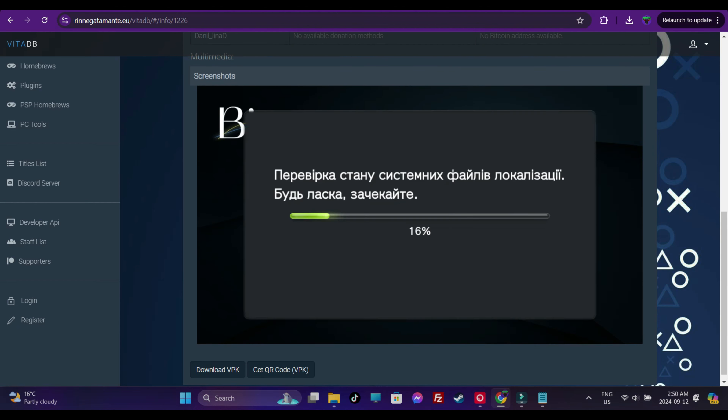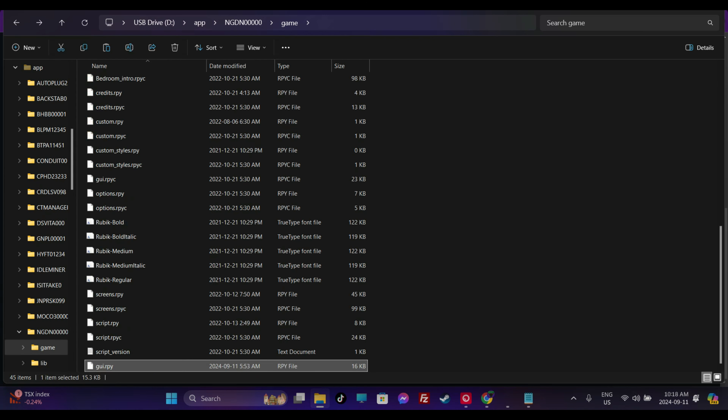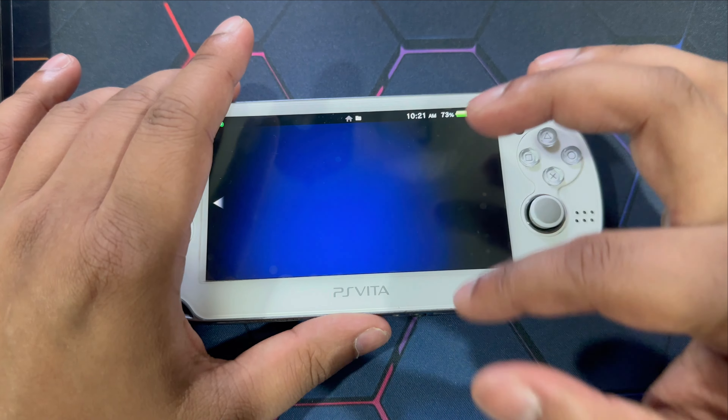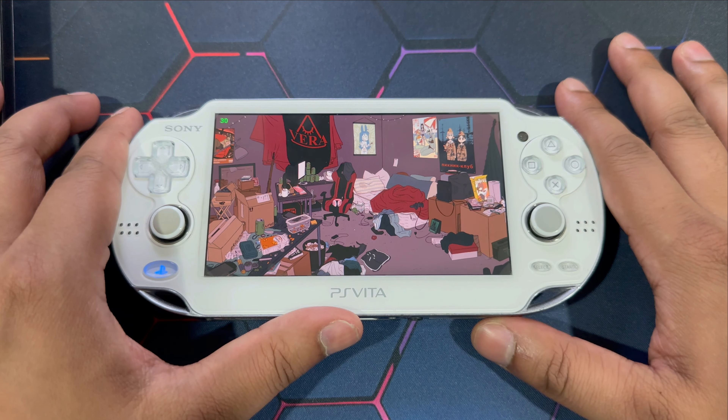Now copy your downloaded GUI.RPY file and head back into the destination game folder on the PlayStation Vita's memory card where you just pasted the content. Inside the pasted game folder, paste the GUI.RPY file. After that, disconnect your PlayStation Vita, exit out of VitaShell, look for Neat Girl Date Night, and just run the game and be hopeful that it works. And there you go — now it works perfectly like a charm.